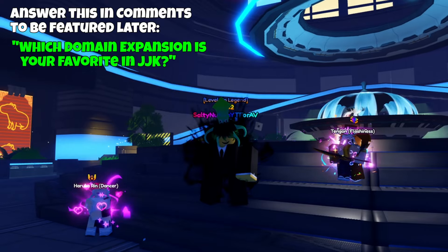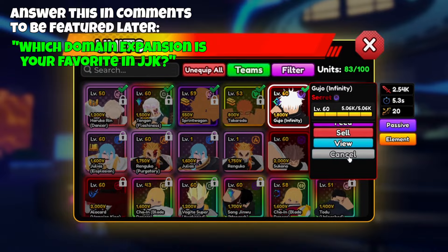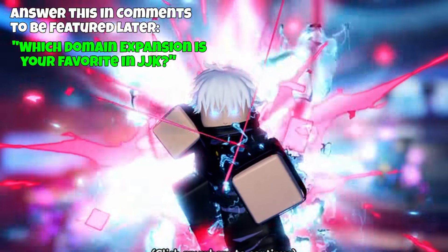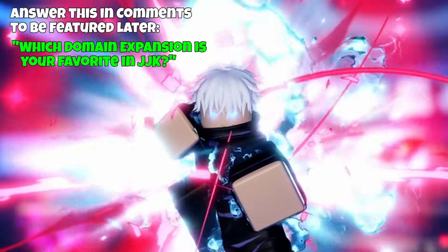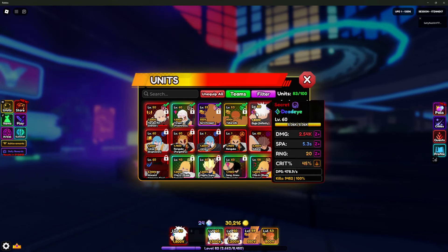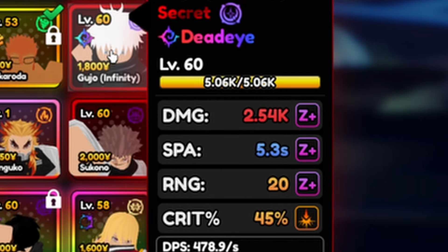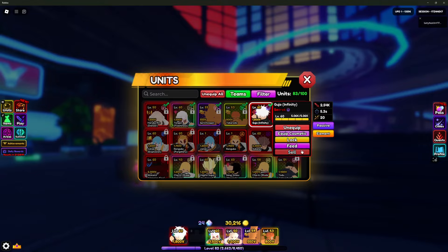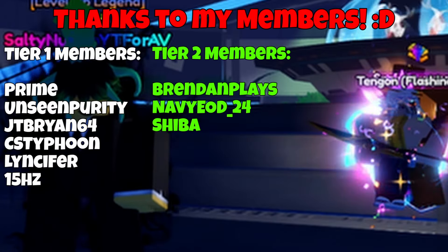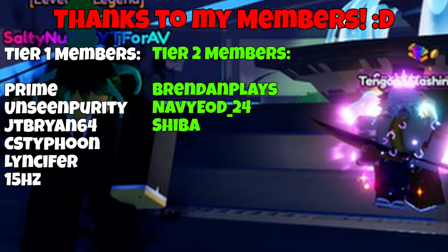In this video we're talking about the newer unit Gojo Infinity. This guy is really strong and is currently meta. He has a mythical trait — Deadeye — and full Z+ stats, so besides godly stats this is about as strong as he's going to get. Quick shoutout to my members, and join the Discord — link is in the description. Now let's check him out.